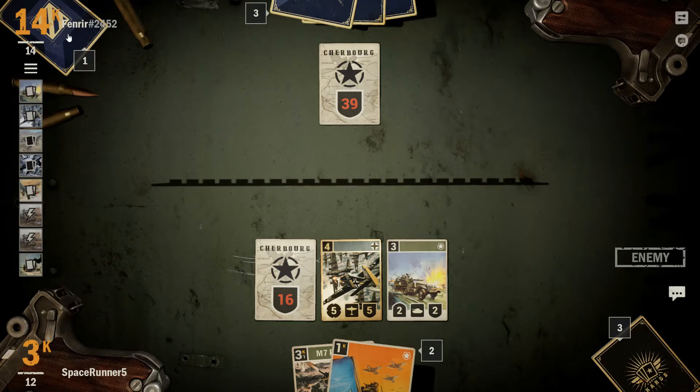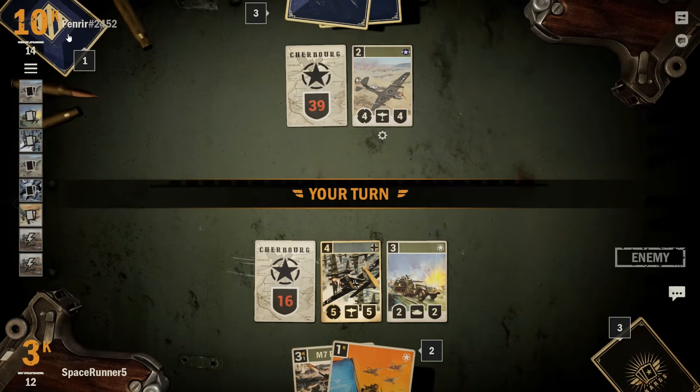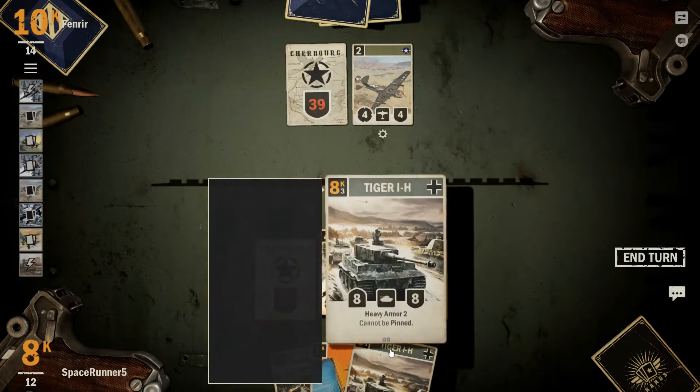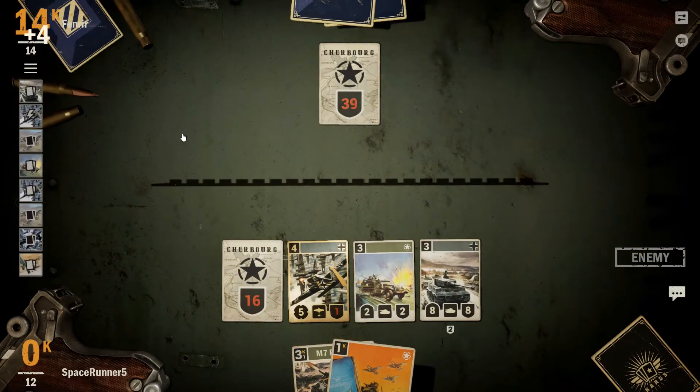He has 2 more turns and we have 3. I can't use the Awoke Giant because I can accidentally deck myself. It's a 4-4. And finally drew our Tiger — go ahead and drop down the Tiger. The big beefy boy is on the field now. Took us forever to draw him. And now we just got to survive this turn.